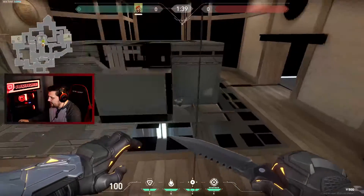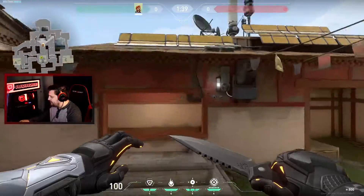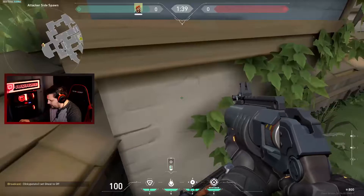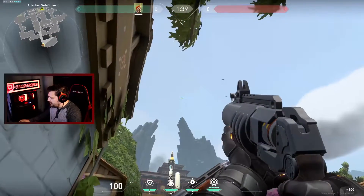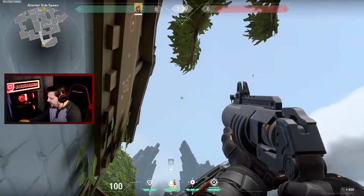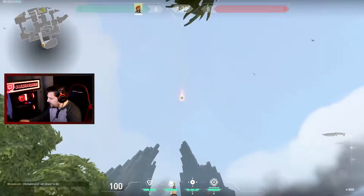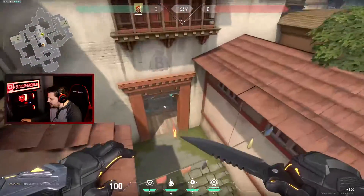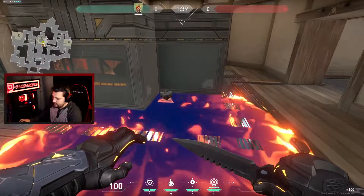The next situation is if they plant right side default B. This one's a little bit trickier because it's a tighter angle. What we're going to do — you're going to tuck yourself into this corner right here. You're going to align the corner of that line with the corner of that building. Launch it, it's going to bounce a couple times and tuck itself nicely right there and burn whoever is trying to defuse.